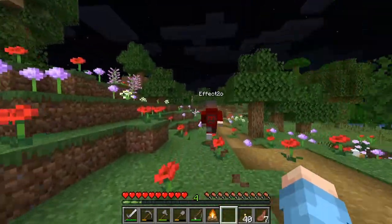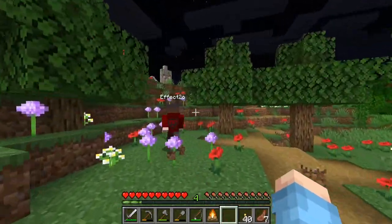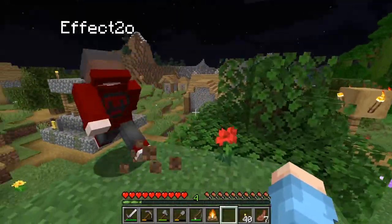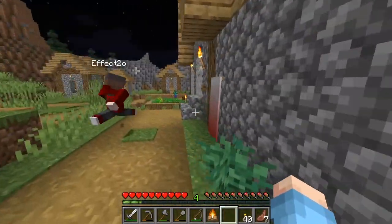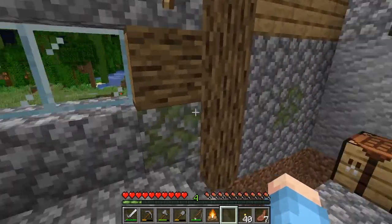Yeah, we're gonna run into things on the way back. I really want to build like a fence around our village — not all of it, but enough of it — and bring all that cool stuff here. Oh, there's a skeleton! I'm gonna go in your door. Yep, that's probably a good idea. Open the door — okay, I'm in.